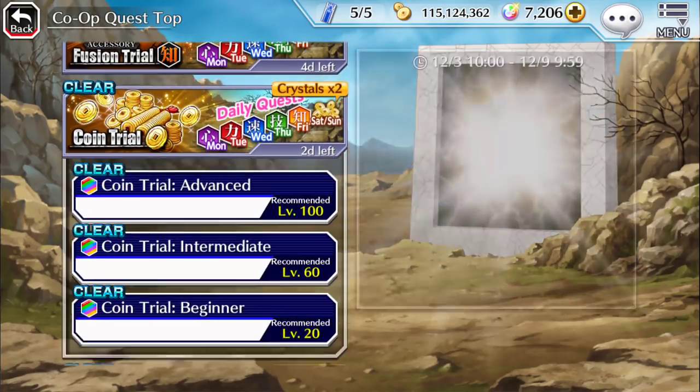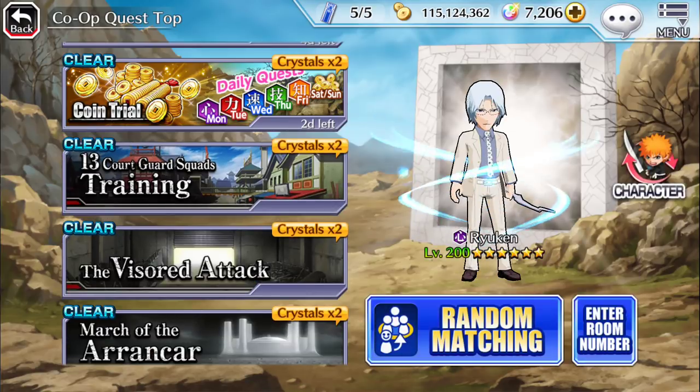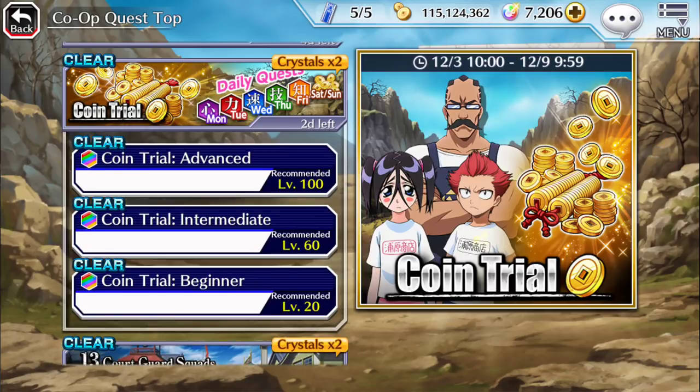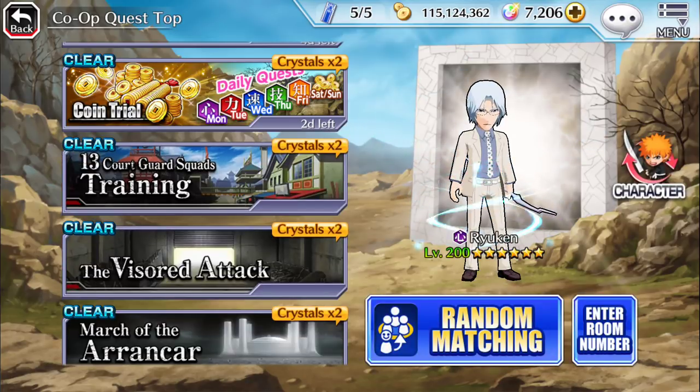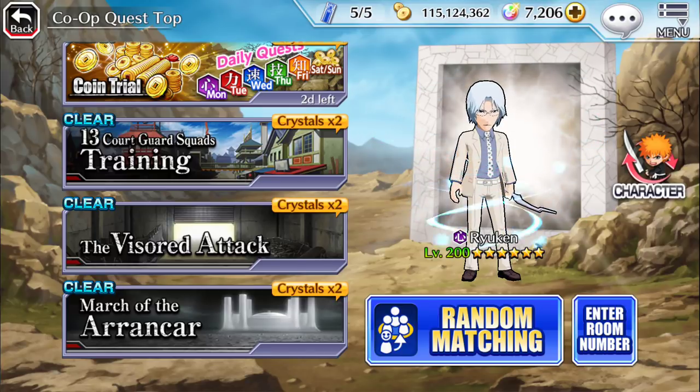For coin trials, I'd advise staying away from random co-op — you're better off doing coin trials by yourself, unless you're joining the current coin trial with coin links, in which case it's fine. But honestly, I just kind of stay away from that. I'd rather farm jewels and sell the excess. If I showed you my medium jewels, you'd see that I have a ton of them that I'll never use because I'm missing small jewels.